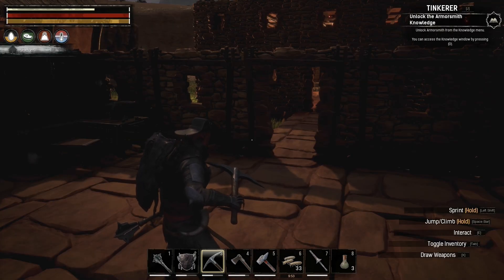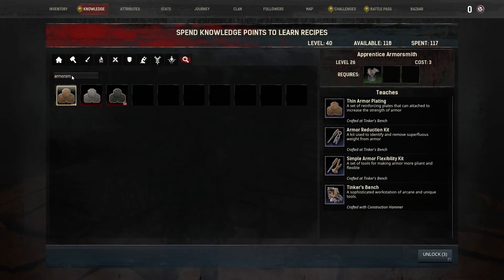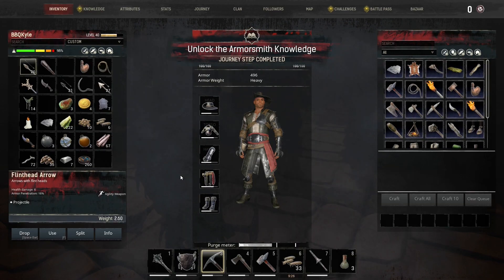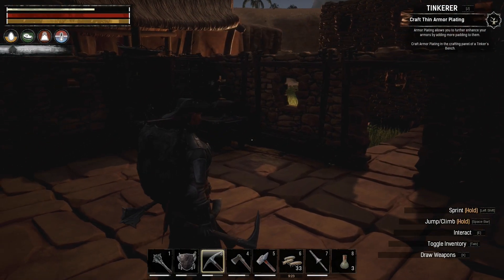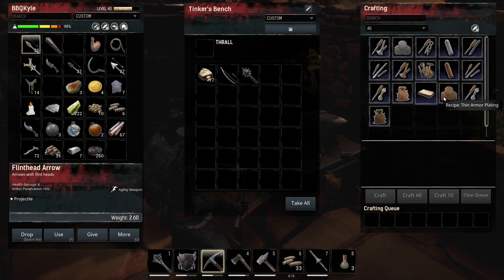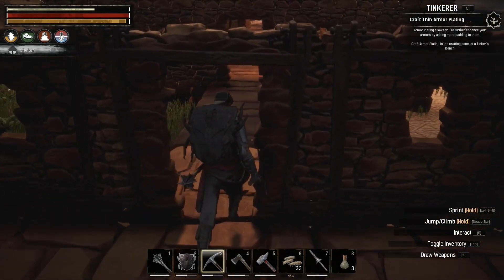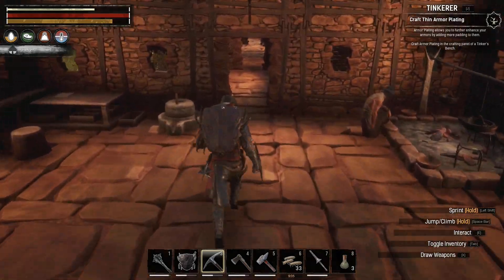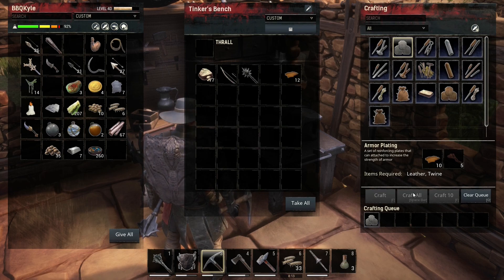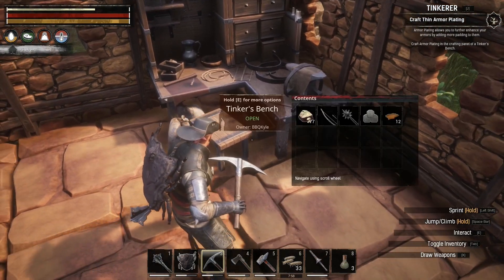Unlock the armorsmith knowledge. Alright. Armorsmith, not apprentice — gotta get both. Armor plating allows you to further enhance your armors by adding more padding to them. Craft armor plating in the crafting panel of the bench. Leather entwine — I got lots of that. Oh, I was supposed to do the thin one. Damn it.